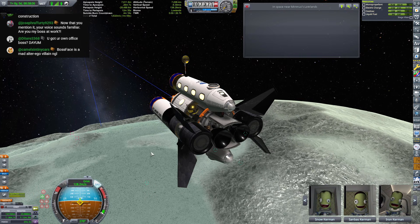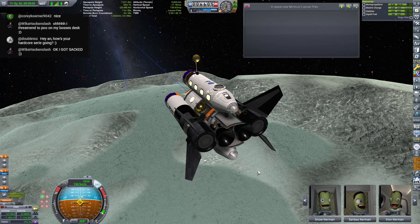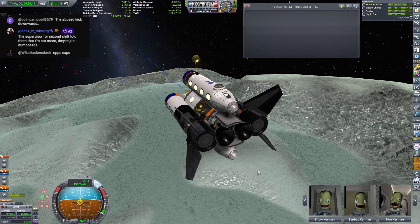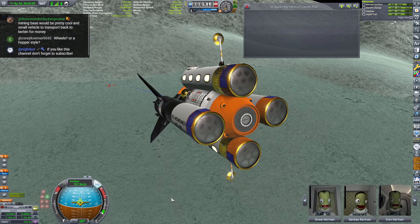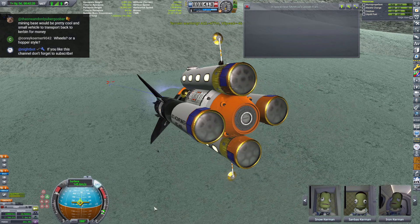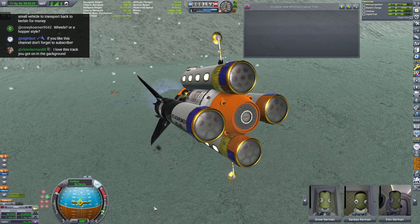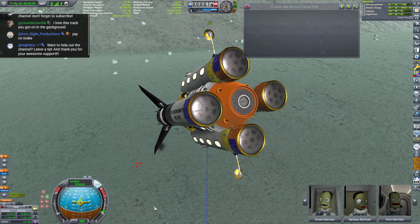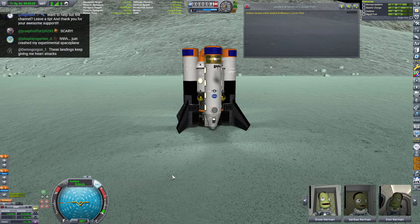Suicide burn, four minutes 21 seconds. Veo speaks husky. Now that you mention it, your voice sounds familiar — are you my boss at work? I might be. Get back to work, stop watching the stream. Get back to work. Why is your hard hat not on? I don't see a vest on. Those better be steel toe boots or I'm going to have to write you up. I should say I don't have my own office — I share it with another supervisor. Ten seconds. Five seconds. Full burn — pull up, pull up, pull up. Terrain, terrain. Pull up, pull up. Two hundred, pull. One hundred. I will never get freaking used to that, man. We had a little bit of flare there. It is scary, right? I will never get used to that suicide counter.